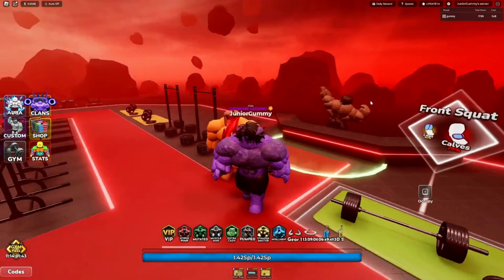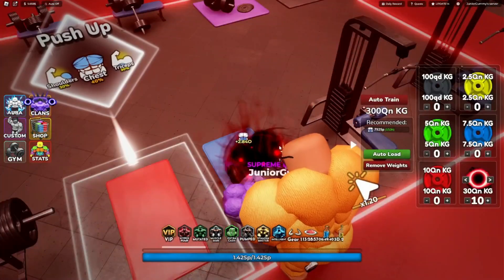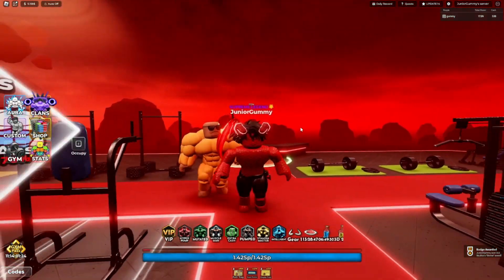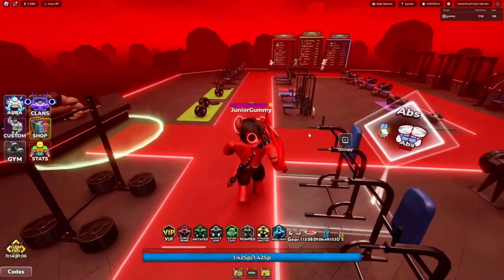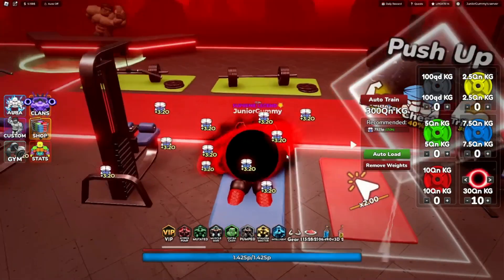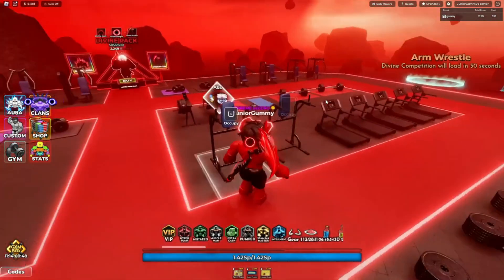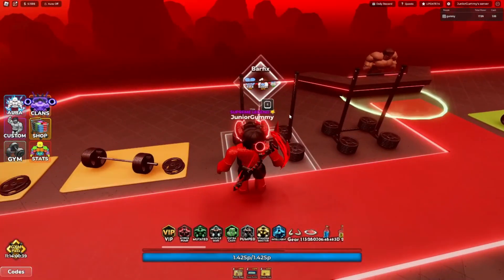We'll need 500 million to max out this altar, which really isn't that bad — probably two days. Before buying, let's check the crunch: we're getting 2.840 per rep. We bought the Divine Altar, 500 million cash down the drain. Now we're getting 3.20 a rep. I could have gotten this earlier, but I over-grinded on legs and got disconnected, losing quite some time.